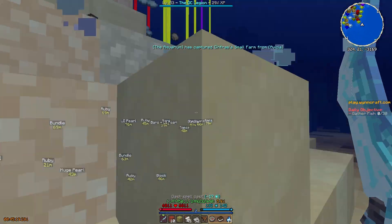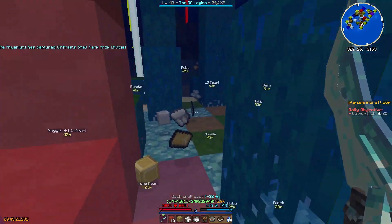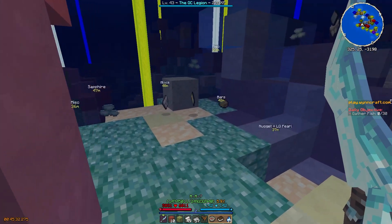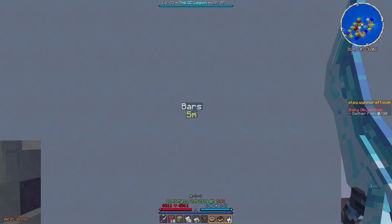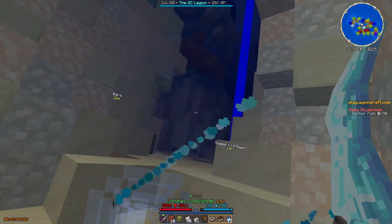Mana regen is the next useful stat to have. However, thanks to the 2.0 update and the changes to intelligence, it is much less important than it used to be — but still get as much as you can. High mana regen will allow you to cast your movement spell more often to make travel between Selchar and the reef easier and to collect drops a bit quicker. Walk speed is the last useful stat to have. It has little to no noticeable effect in water and is only beneficial for travel between the treasure merchant and the reef itself, but for this reason it is still nice to have.